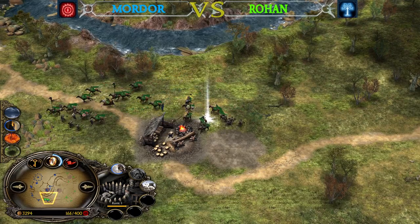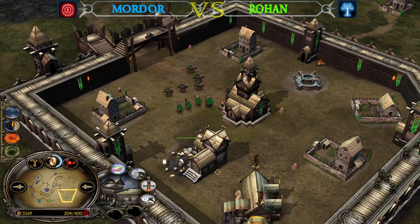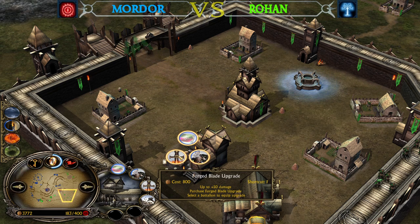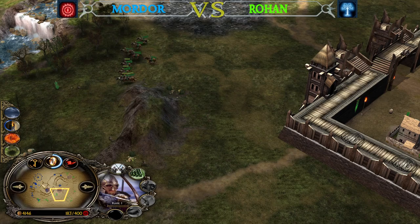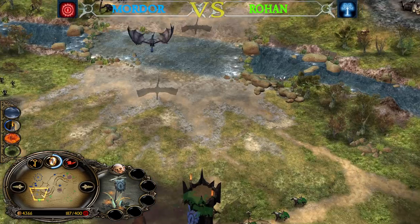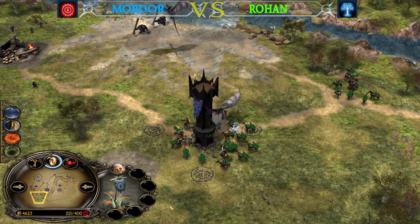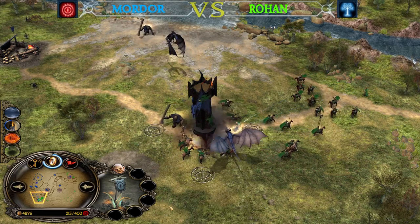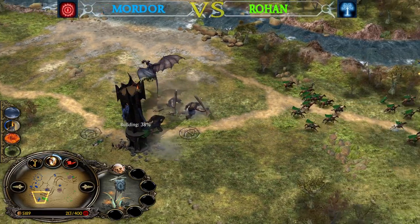Theoden is almost rank 3, and rank 4 will unlock Glorious Charge. D3 is purchasing Heavy Armor first, then Banner Carrier, and potentially Forge Blades for the normal Rohirrim third. He's also getting Rohirrim Archers on the field, which will force the Mordor player to play more defensively. I think at this stage it would be more impactful for the Mordor player to use one or two Nazguls to constantly fight for map control, because Rohan can't split his army right now.